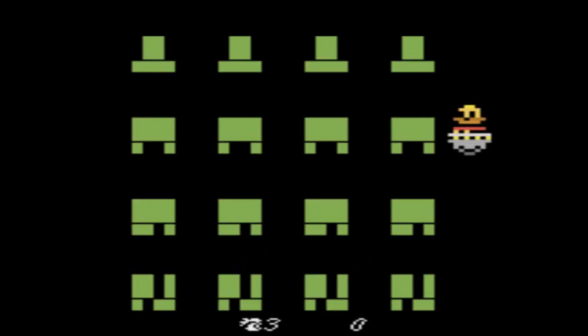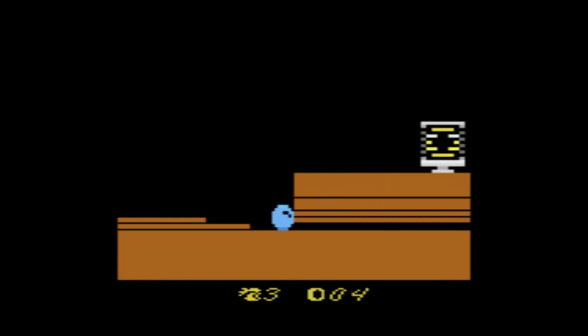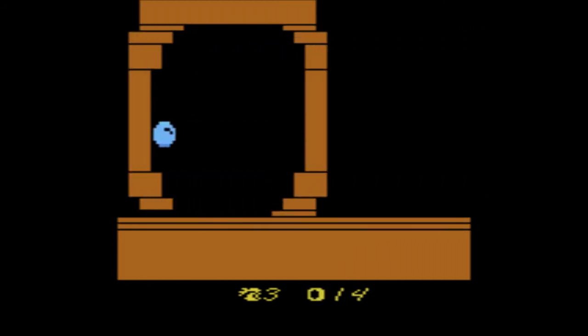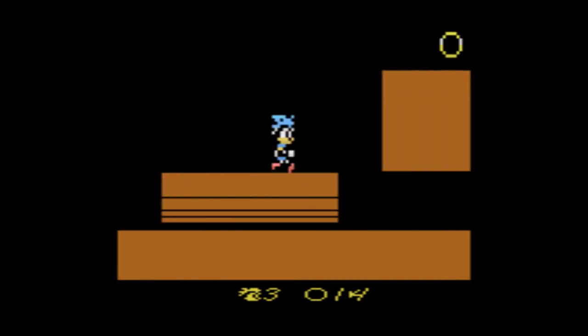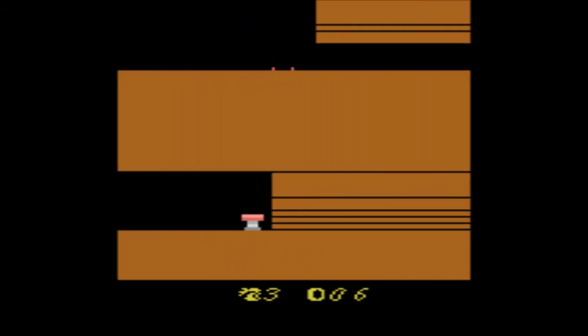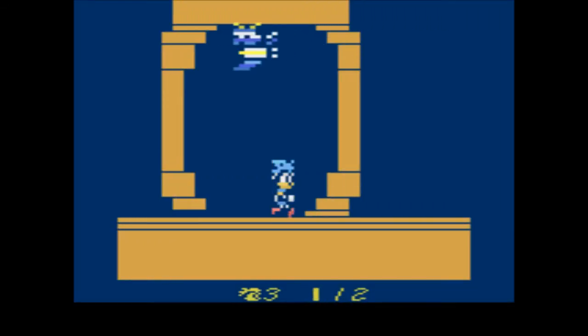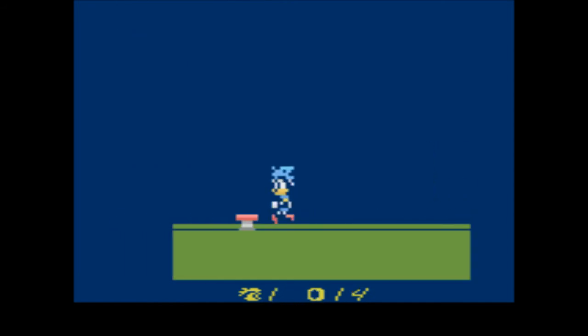The first level you play seems to be randomly selected, and there are four zones with four levels within — 16 in total. Hill Zone is the first area, and the controls, while stiffer when compared to this game's primary influence, perform well in recreating the overall feel on significantly inferior hardware. You can spin dash and run through loops, which I didn't think the Atari could pull off. It's also a treat to see recognizable enemies and item boxes. The 2600 couldn't handle vertical scrolling, so springs will launch you into an upper portion of a level, where you're greeted with a ring-collecting minigame.